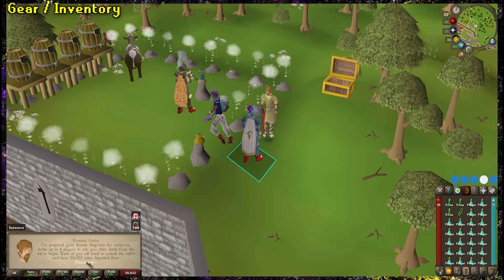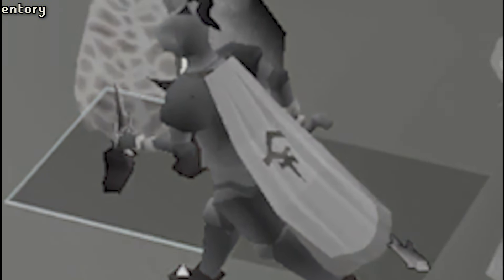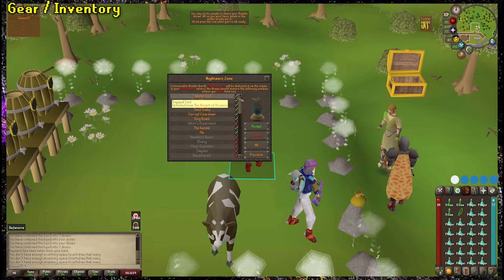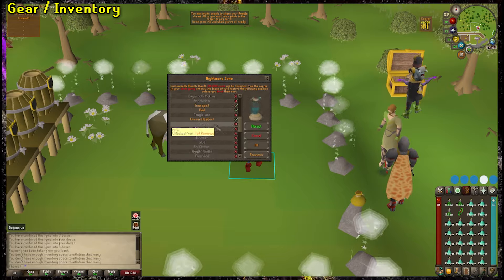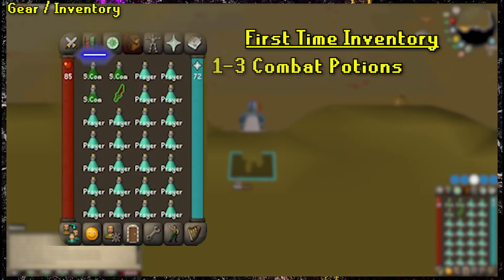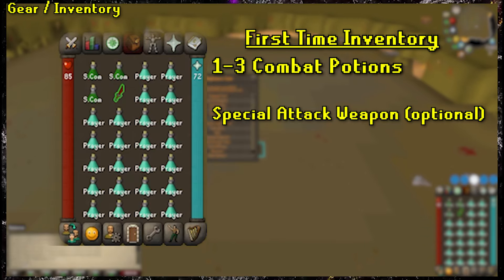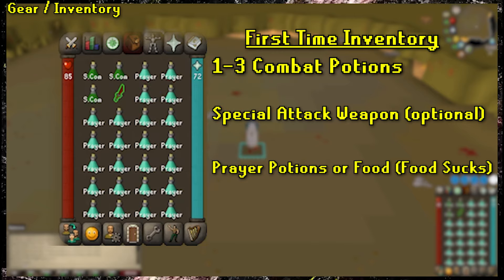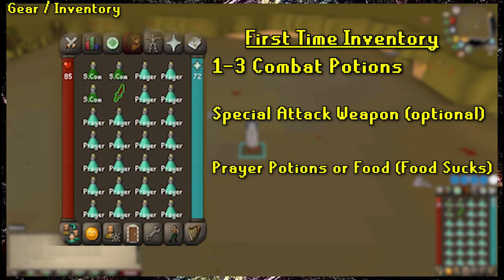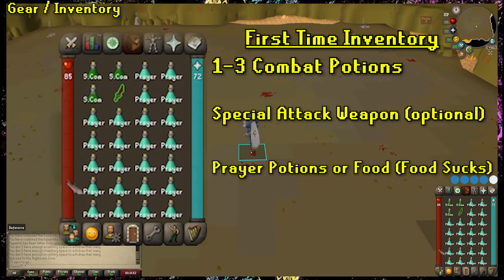Right now we're going to focus on a first-time NMZ runner. Assume this is your first run — you have zero reward points and you've never taken a step into this minigame at all. Regardless of what combat style you go in with, you're likely going to die much quicker than most. But that's okay. All you're really trying to do is get as many points as possible. To do that, early on you're going to be relying heavily on your defense and your prayer. Your inventory should include a combat potion or two of whatever style you're using, a special attack weapon like the Granite Maul or Dragon Dagger, and the rest prayer potions or, less optimally, food. The first few runs you're just trying to get as many bosses down as possible and get some points before you eventually run out of consumables and die. You should plan to replace this inventory with consumables purchased from NMZ so you can begin doing this AFK.